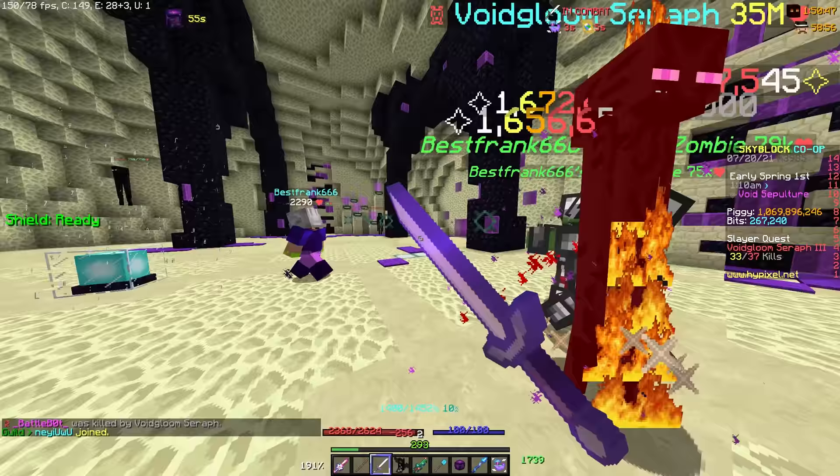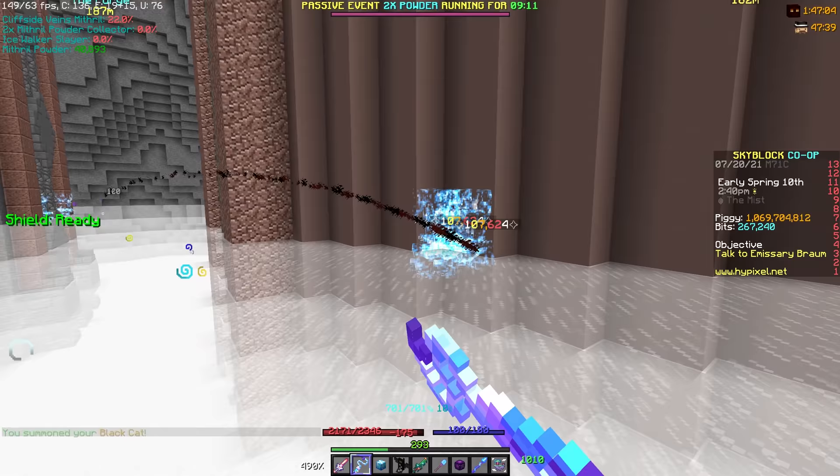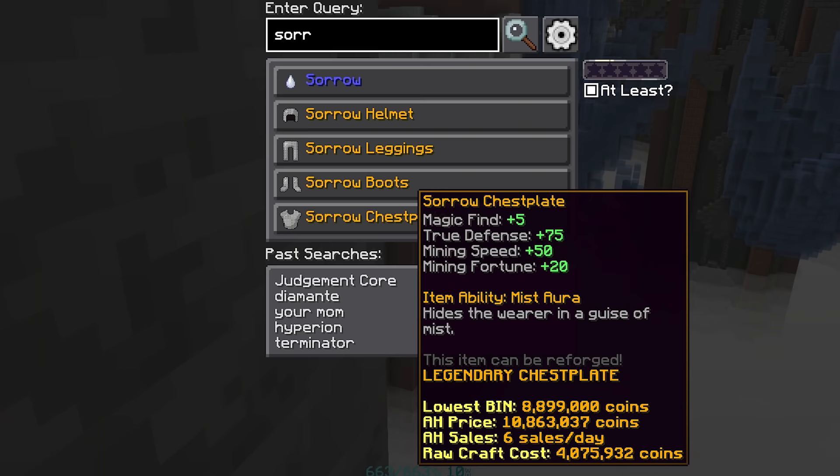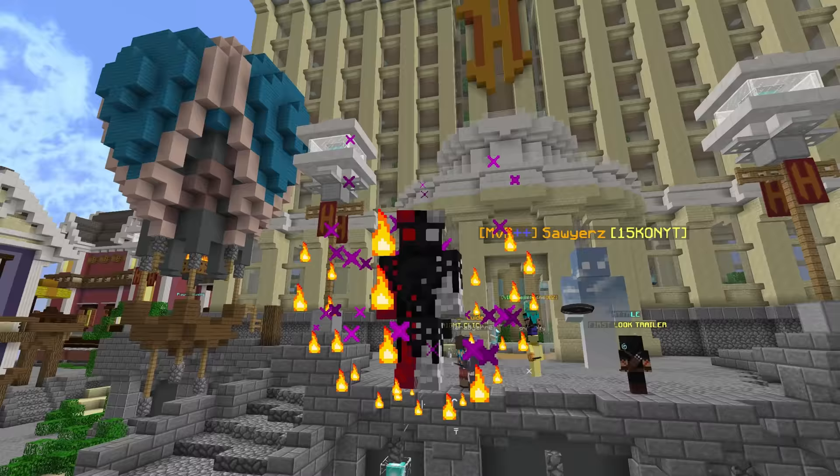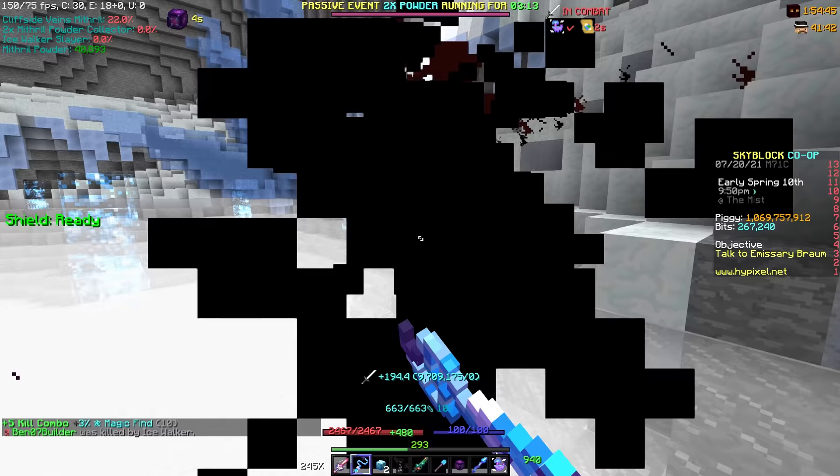Ghostbusting is back in fashion. Killing the sorrows in the mist is still a good money method if you can do it, especially after the release of the Crystal Hollows. Just hop into the pit and you'll be making millions an hour.